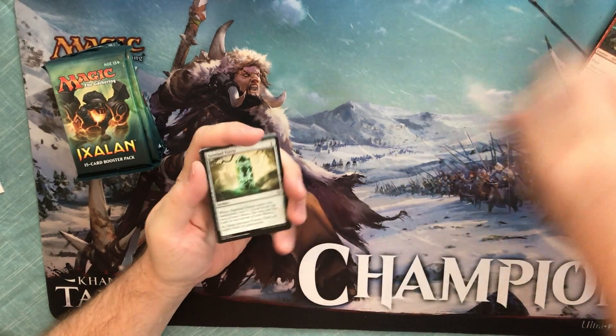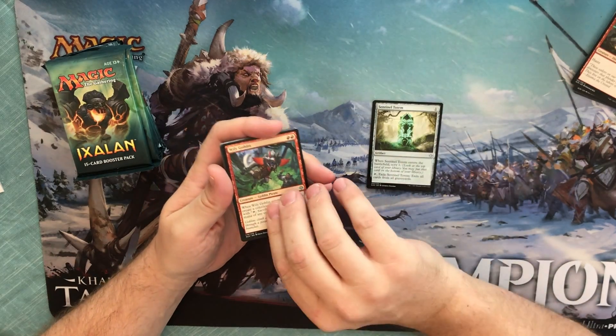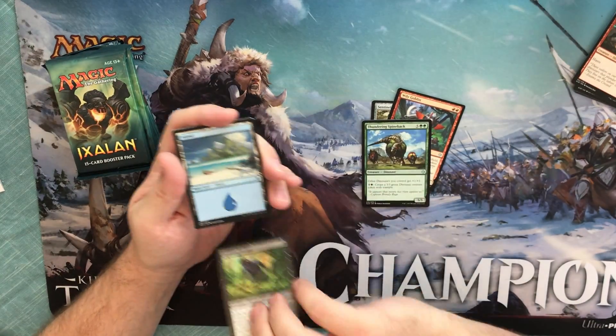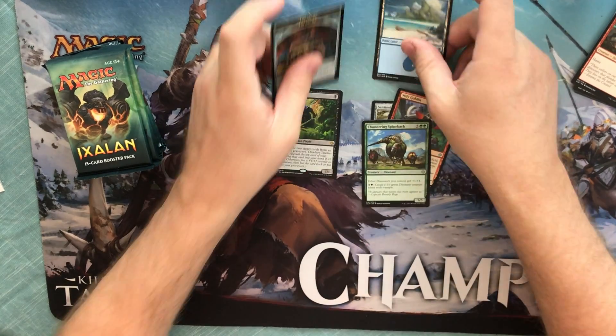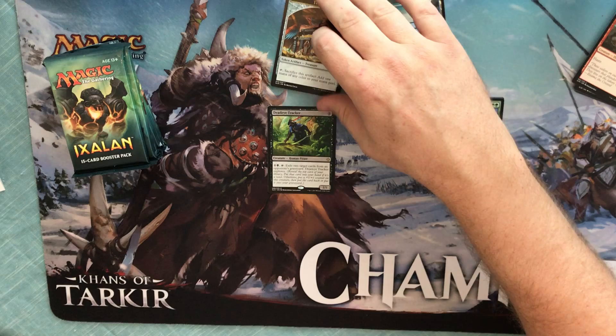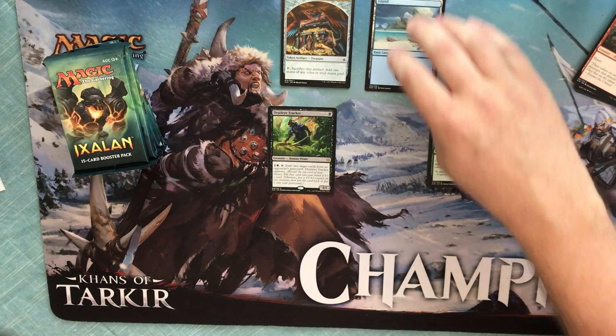No foil on this one. Sentinel Totem, Wily Goblin, Thundering Spineback, and a Deadeye Tracker. He's a good one-drop — a 1/1 for one, a human pirate.